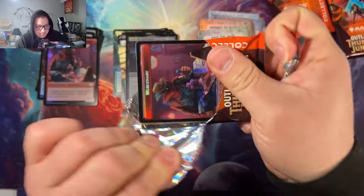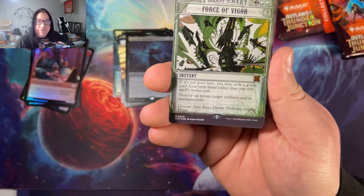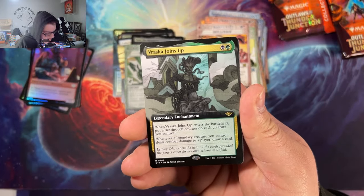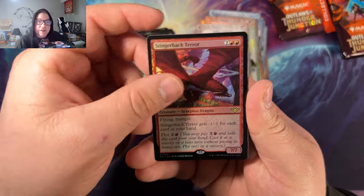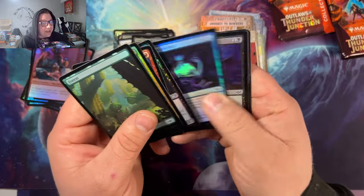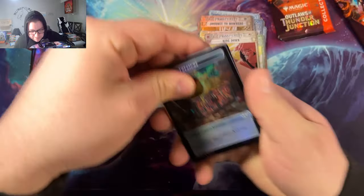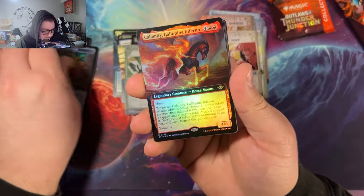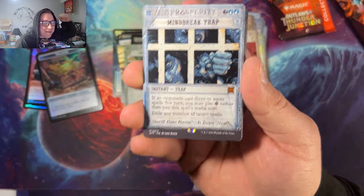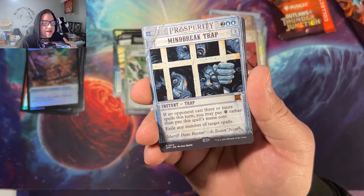Force of Vigor — foil this time. It seems like you get a foil Force of Vigor in each box. Skull Crack, Sand Scout, Tebraska joins up again. We don't know who they're joining up with but there are some rivalries going on — somebody's getting caught by the ops if you know what I mean. We're getting down to the wire — if you're enjoying this, please smash that like button. Mind Break Trap — we got it! This card was literally $70 non-foil a couple of weeks ago.